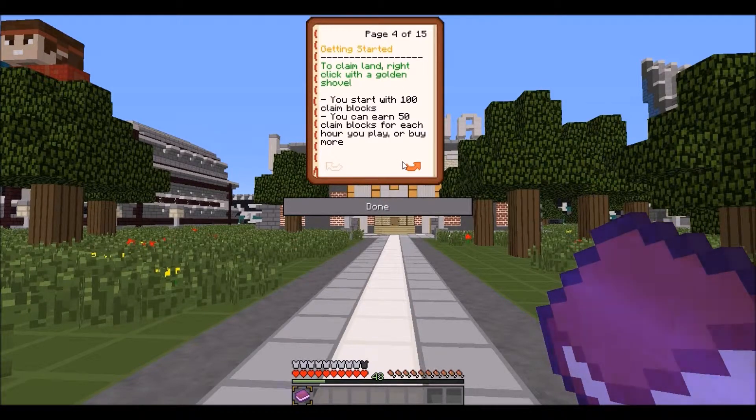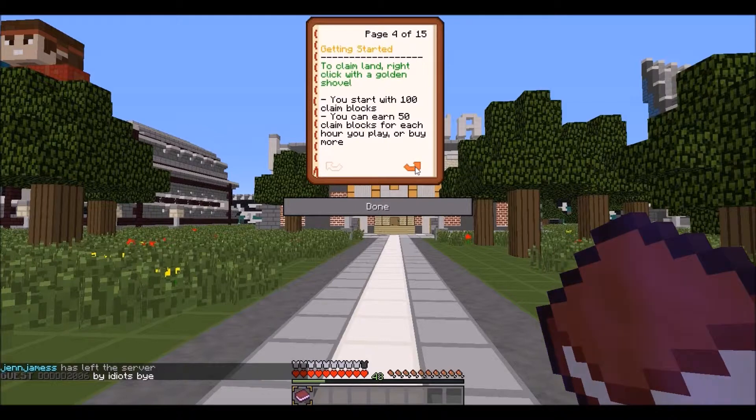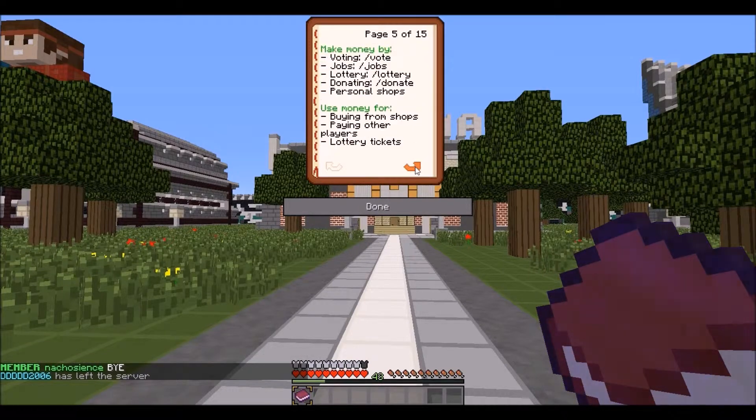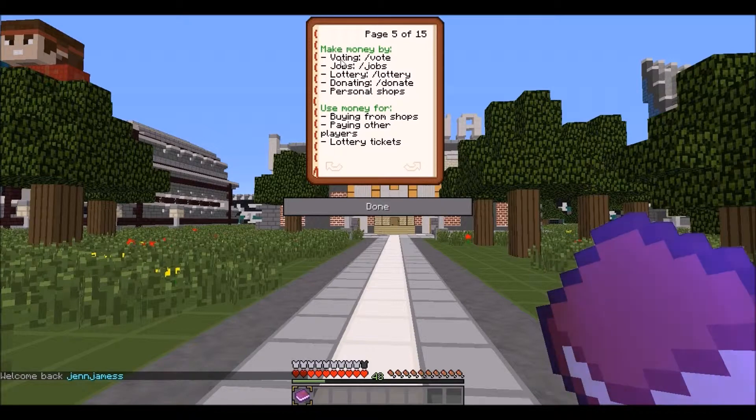Just like on the Pixelmon server, it has claim land and grief prevention. You start out with 100 claim blocks. You can earn 50 blocks per hour that you play, or you can buy more. Keep in mind that you cannot sell blocks, so if you want more blocks you can buy some but you cannot sell them. You can also make money by doing slash vote — you get 200 credits per vote and 20 claim blocks per vote.